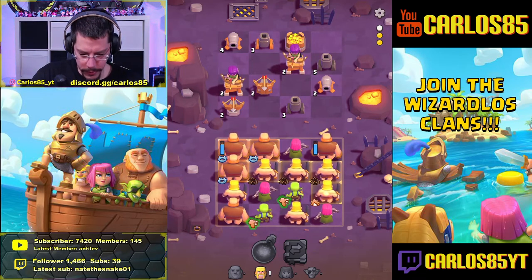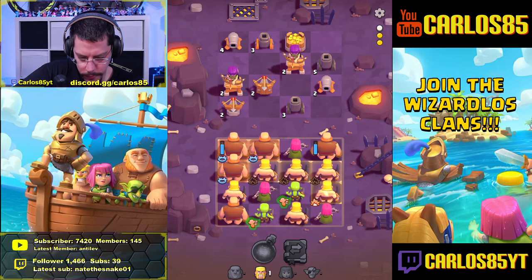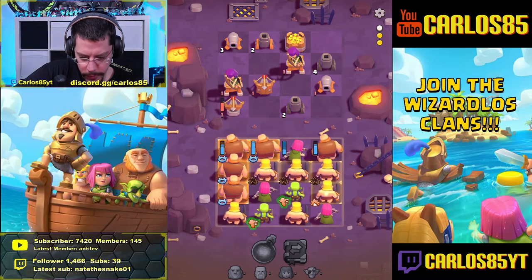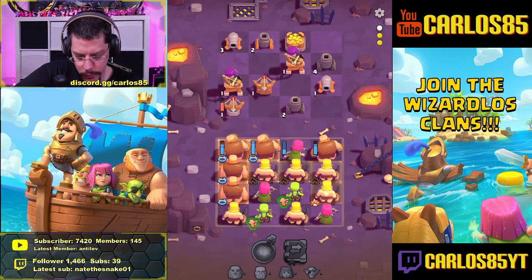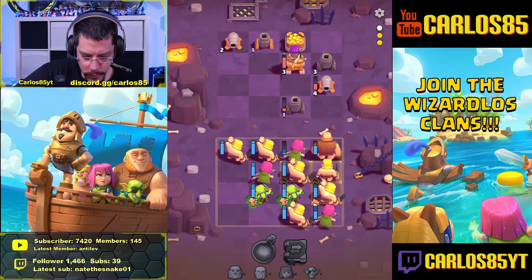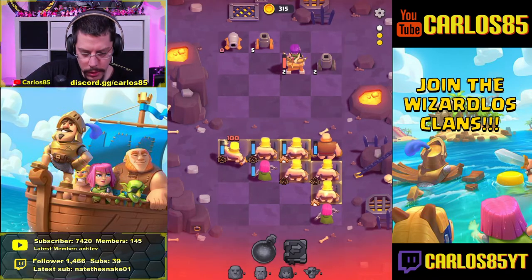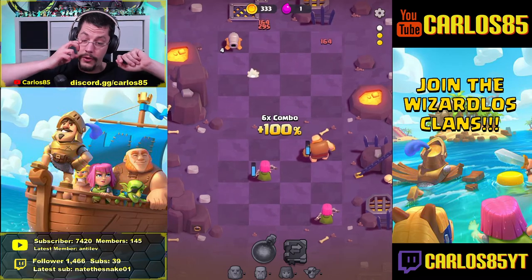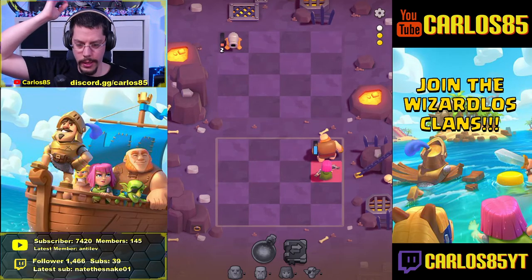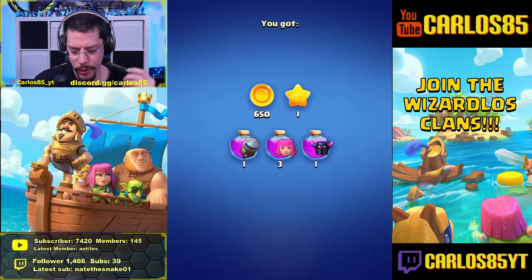We have four giants together. Let me go with the single barbarian first, then the giants - one, two, three, four. Now the goblins. Now the archer - that could work! Oh that is close, that is close! One - yes! We got it! We got Pecker's Pool in the first try, let's go!